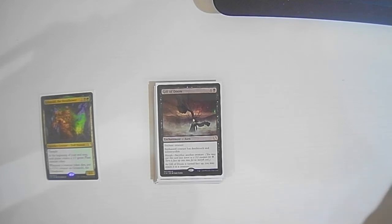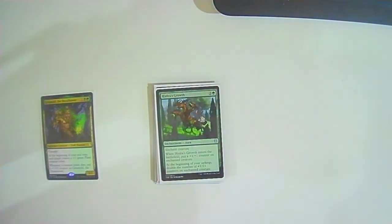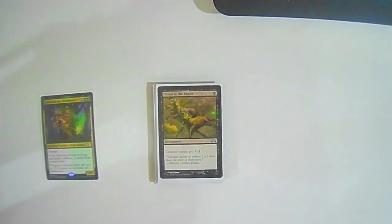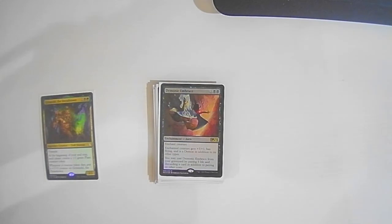Hydra's Growth: two colorless one green — enchant creature, when it enters put a +1/+1 counter on the enchanted creature, and at the beginning of your upkeep double the number of counters on it. The whole goal is to put this on Grismold. Moldervine Reclamation: three colorless one black one green — whenever a creature you control dies, you gain a life and draw a card.